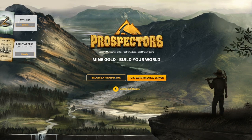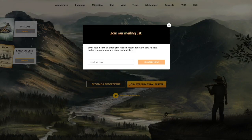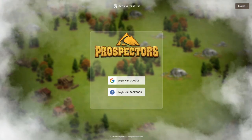If we go back to the top, you'll see two buttons. You click on Become a Prospector and you can join our mailing list where you'll get important updates. If you click on Join Experimental Server, you will be able to play the current Jungle Testnet version of Prospectors.